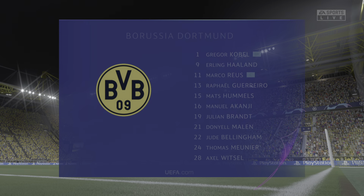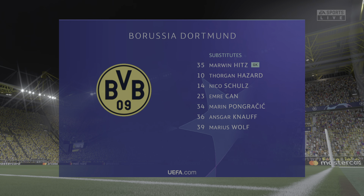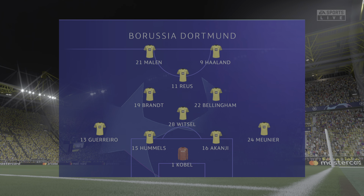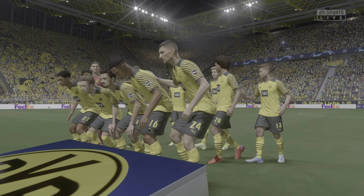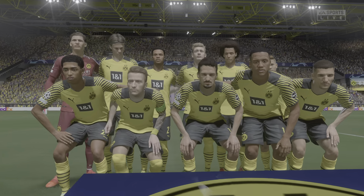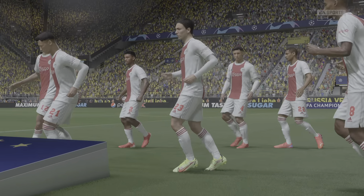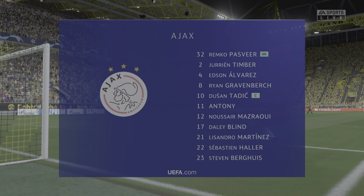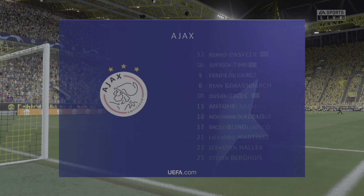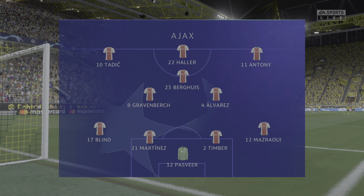Here's the starting eleven for Borussia Dortmund: Raphael Guerreiro starts with Thomas Meunier as fullbacks, Julian Brandt plays alongside Marco Reus in central midfield, and it's two strikers up front who will look to provide the goalscoring strength. For Ajax, it's a 4-3-3, with a centre-forward and two wingers. It's important that the midfield players give support to the striker whenever the ball goes wide — they can't allow him to be isolated.